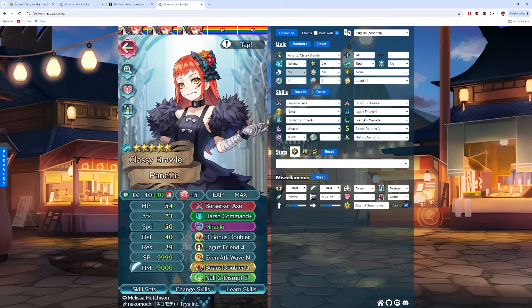Combine that with the minus 2 we're getting from Berserker Axe, and she just starts with Miracle immediately. Distant Bonus Doubler and Bonus Doubler as the seal, and Null C Disrupt E also allows her to counterattack anybody. So no one's going to get a leg up on her, and then you just counterattack with big jump damage from Berserker Axe and probably delete the enemies right there. You're also getting some true damage out of Lagu's Friend from 20% of her defense, and then Attack Wave End gives the most amount of damage as well as a bit of healing, so you can hit the enemies, get some HP back, and probably pull off the Miracle thing again in the next round of combat. I would recommend running some support on her, such as Breath of Life 4 or Divine Nectar, for a more consistent Miracle reactivation.